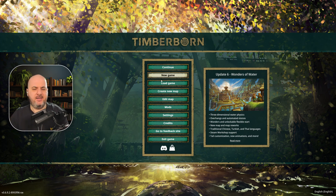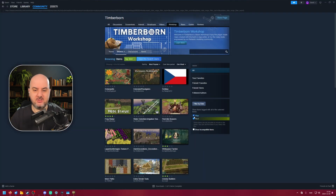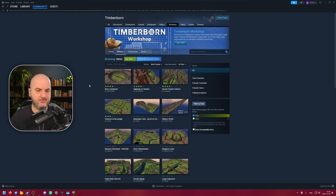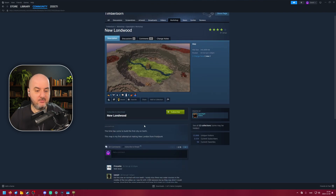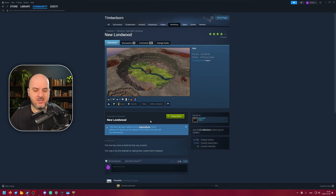Now, how do we download maps? I haven't found a way to go straight to the maps menu, but you can go to Mods, then Download Mods, and filter on maps. Here we have all-time favorites and popular maps. We have New Longwood — all these maps are new to me. There's a subscribe button, some information, and comments. Let's subscribe — it's downloading and now it's done.